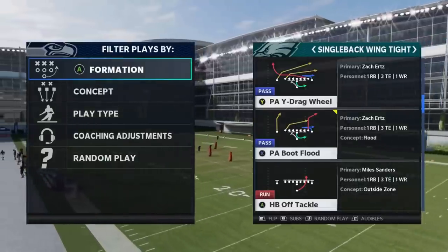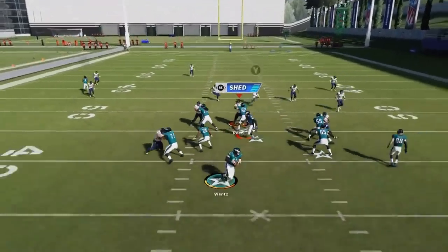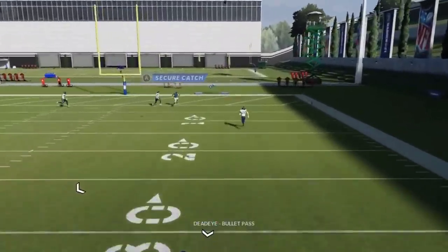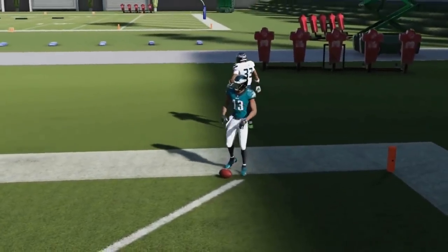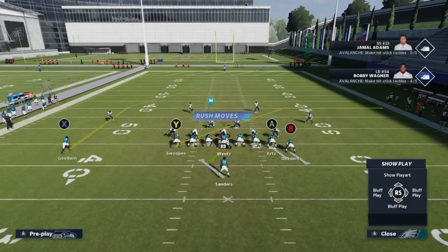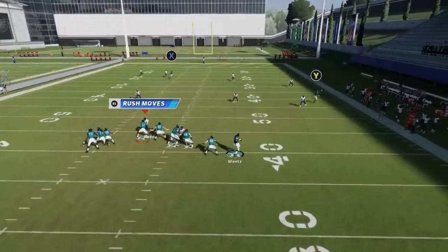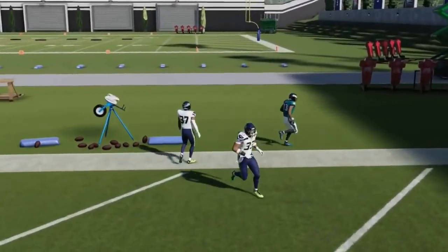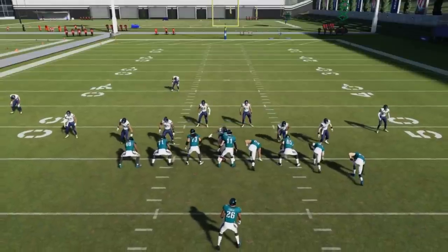Next up, we got the PA Boot Flood. Just block the A and B route. Against cover three, this is going to be a one-play touchdown. It's also going to be a one-play touchdown against cover four. But it's a boot, so I like to roll out. You can see we're going to get a really easy pass because we're shortening the length by rolling out. Against cover four it's the same deal — rolling out really spreads the secondary with that crossing route.